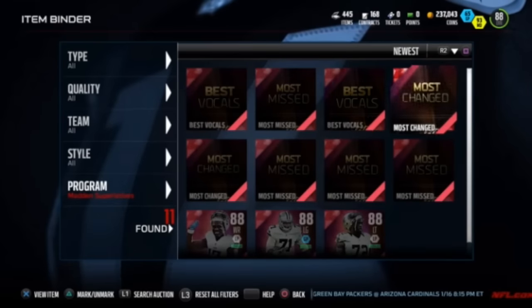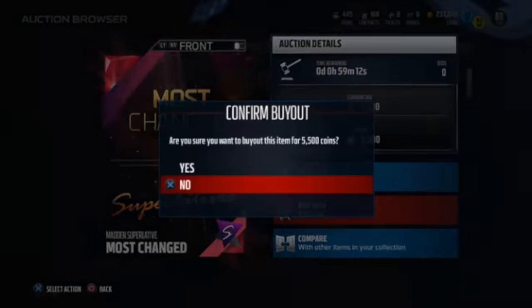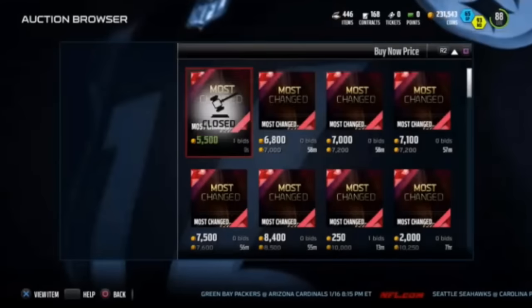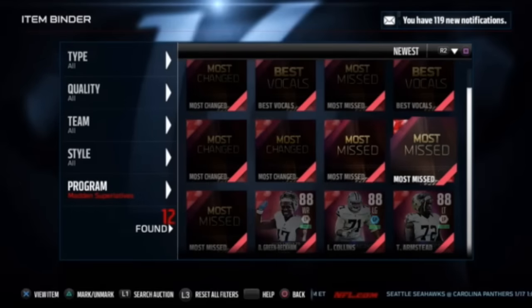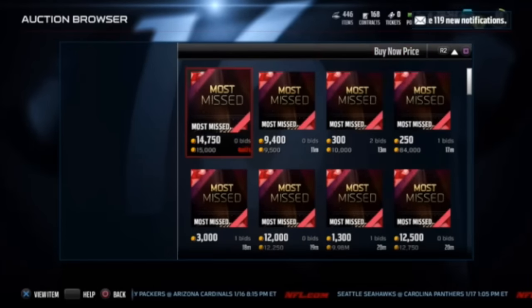These things are going up — people are mispricing them like crazy right now. This is very similar to when the new Christmas promo dropped: the Christmas elite collectibles people bought for 3 or 4k and sold for 7k. This is the same deal — you've got this secret special filter, just filtering through three things.